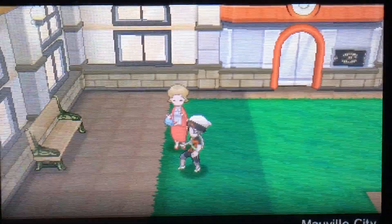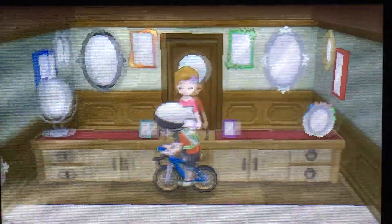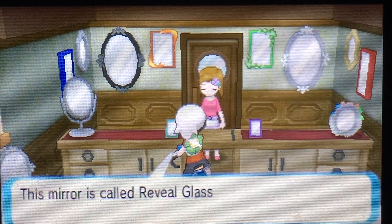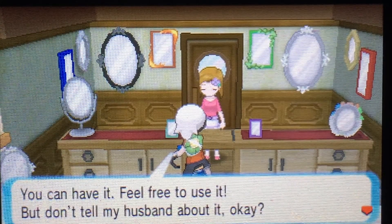Once you're there, you're going to go all the way down here and talk to this lady who has mirrors. She'll say to tell her you got a second, then she'll recognize that you have Thundurus or whatever you have, and she'll give you the Revealed Glass.